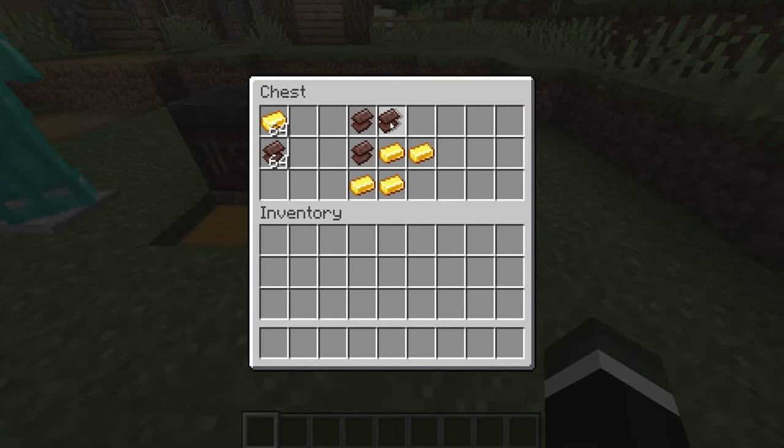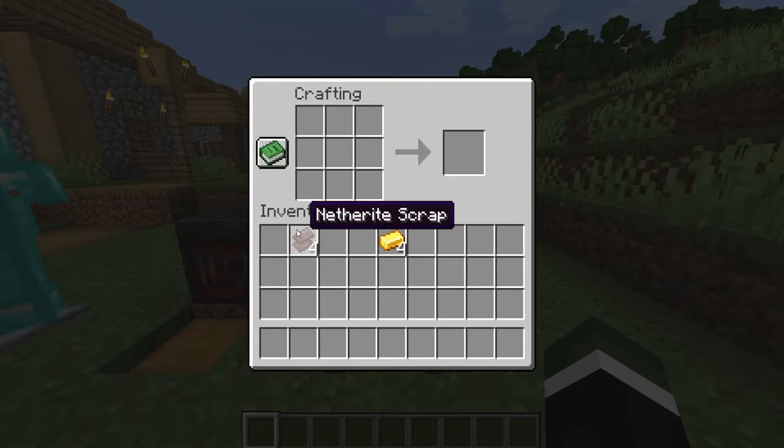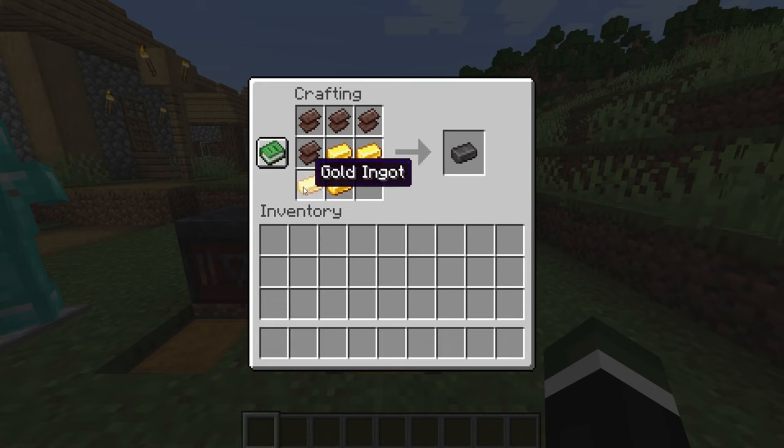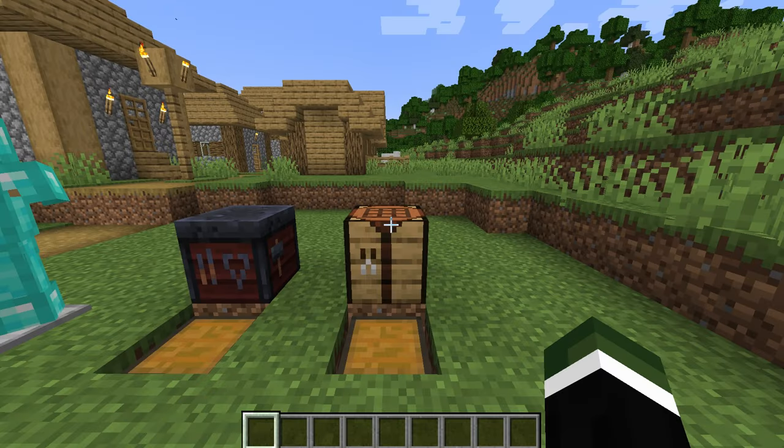Before anybody panics, when it comes to crafting your netherite ingot, this is still going to be done the exact same way inside of your crafting table — that being four pieces of netherite scrap and also four pieces of gold ingots. That will give you the netherite ingot.